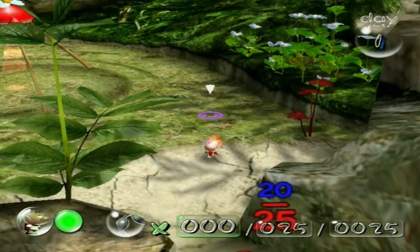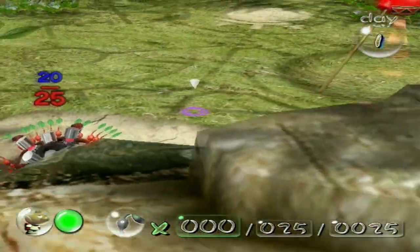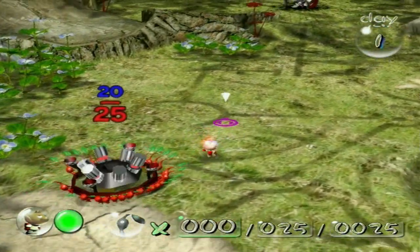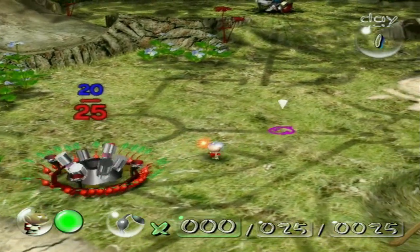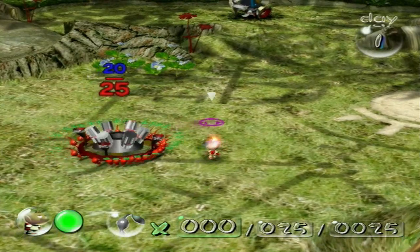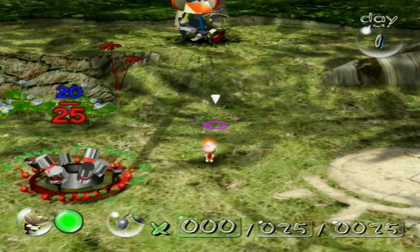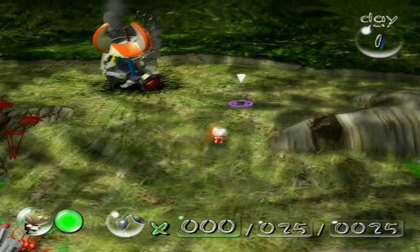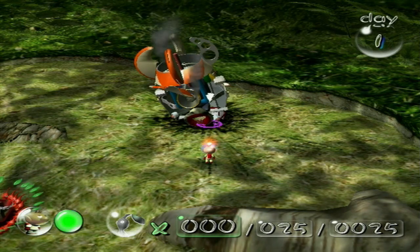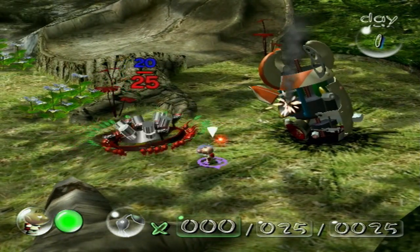I was always more accustomed to how the controller cursor worked, and honestly it's not as bad as you think. Maybe it's just because I'm so used to Battalion Wars and the way I've just been used to doing strategy games with a controller — using a radial as compared to a pointer. Either way, we've got our small children carrying this heavy engine all the way back to our ship. I hope this doesn't void the insurance.